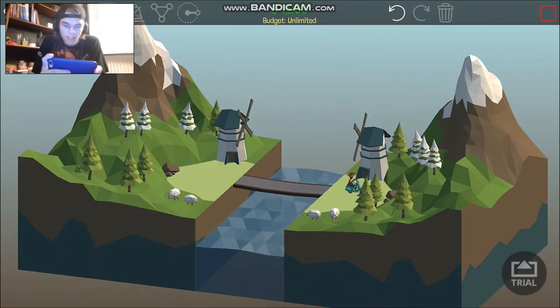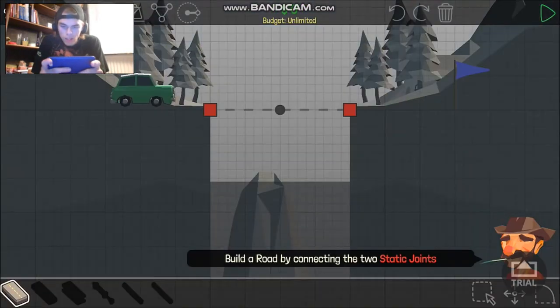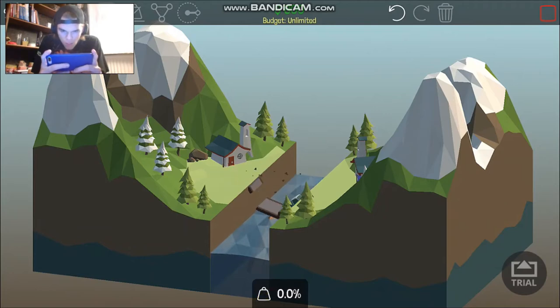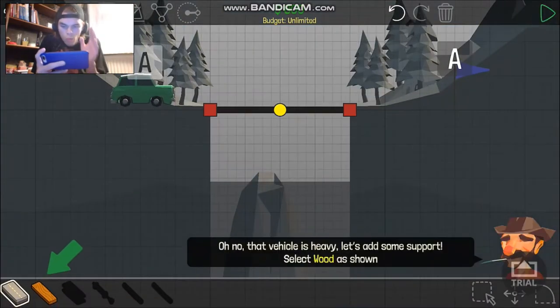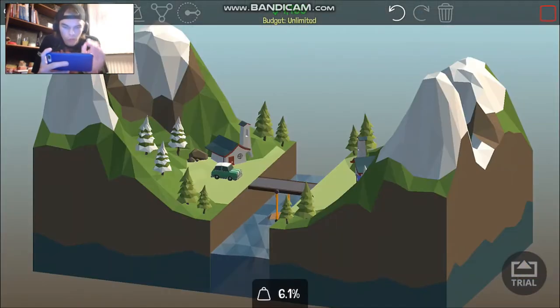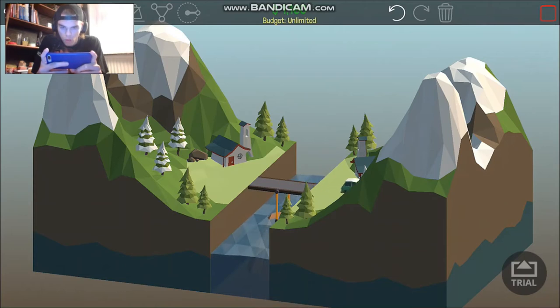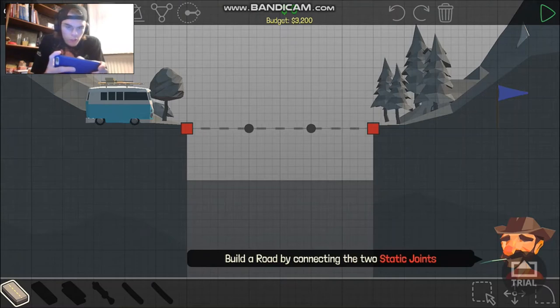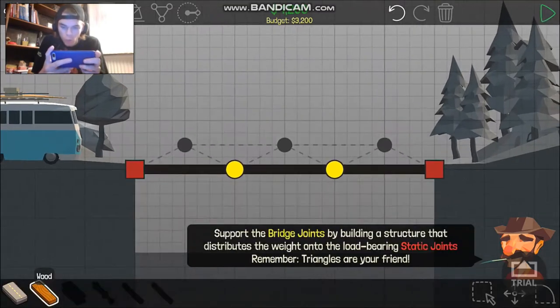It worked because it's a little car, and this next level — this is just a tutorial, so it's not much fun. Let's put stacking joins in and play it to see what happens. It's got a little bit more weight to it, so we must put a little bit of wood in the middle to make it go all the way. Your budget — if you go over the budget you lose some stars, so you can go over budget if you want.